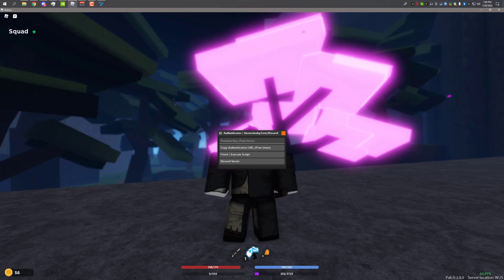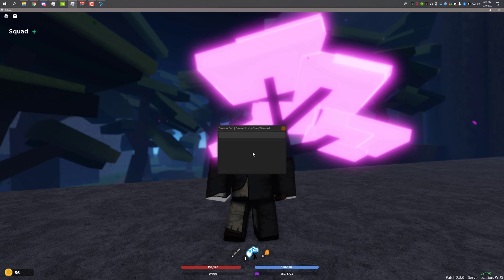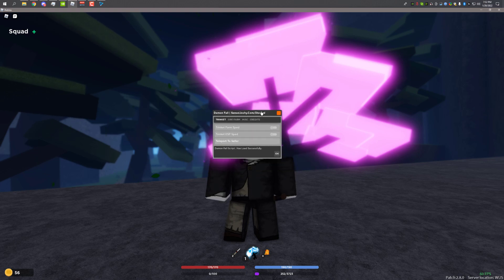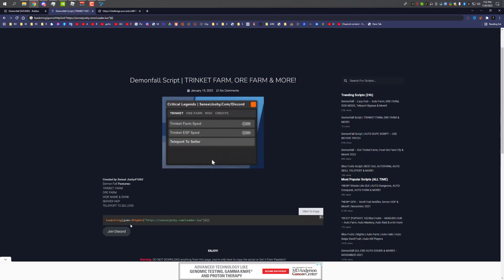What you have to do is click Finish. After you click Finish and execute, the script should pop up. Also make sure to join their Discord — the Discord link is also on the website if you want to join.